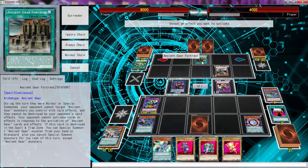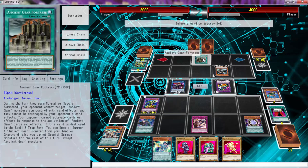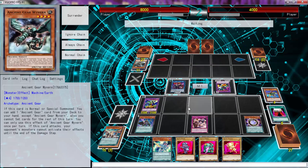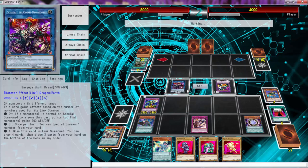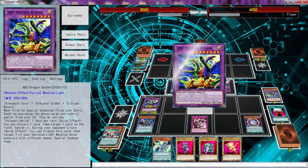He's going to go this guy, and it says: during the turn you cannot target, and they cannot be destroyed by the opponent's card effects. So what we're going to do is activate this, activate the effect, target this, pop this — no need to chain — send this to the graveyard. And that's completely fine. You guys see what's happening, right?